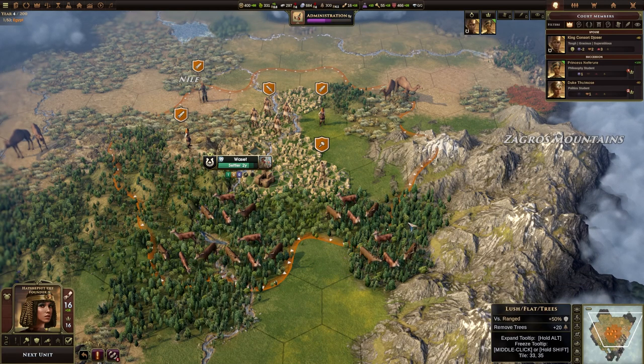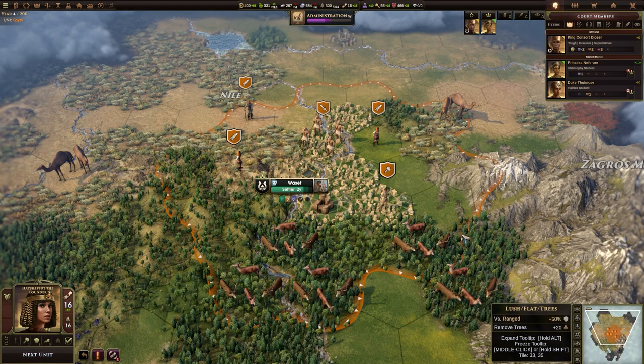Everything — or almost everything — that you can do is going to cost orders. Moving a unit costs an order. Getting a unit to perform an action, such as getting a scout to harvest a resource, will cost an order. Getting a worker to build an improvement will cost an order. Getting a military unit to attack something else will cost an order. Defending when attacked doesn't cost an order because that's not done on the player's turn. Upgrading, healing, promoting, or adding a general to a military unit will all cost an order. Various diplomatic interactions — such as trying to influence another character or performing a spy action — will also cost an order. When you're out of orders on a turn you can't do anything further.